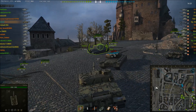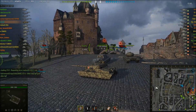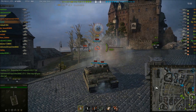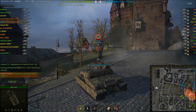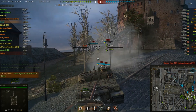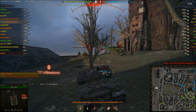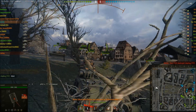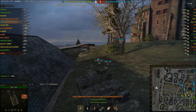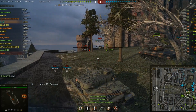Anyway, we are here on Himmelsdorf. Austin W is going to be working the hill as per usual. Haven't seen these replays but the end results look amazing. He's moved up — the Tortoise has surprisingly good gun depression — and Austin's put one shot into the T-54E1. There we go, T-71 hits a viewport, goes for that cupola.